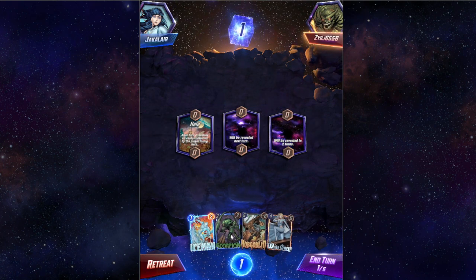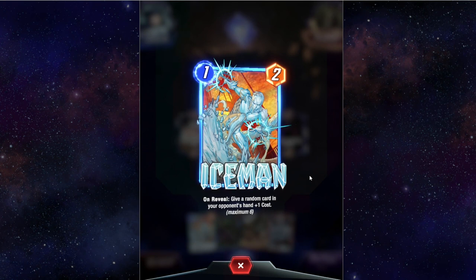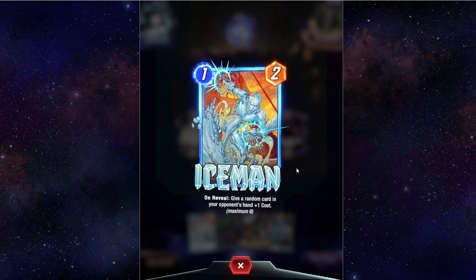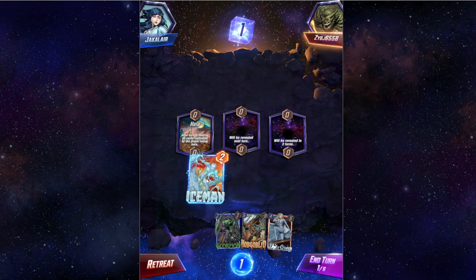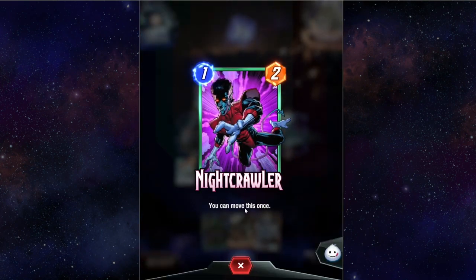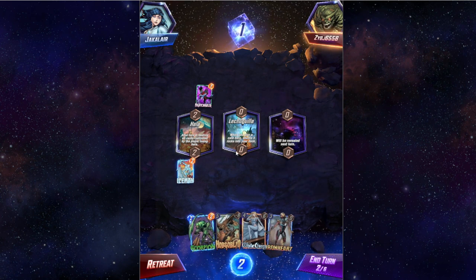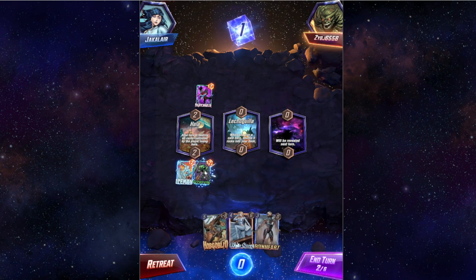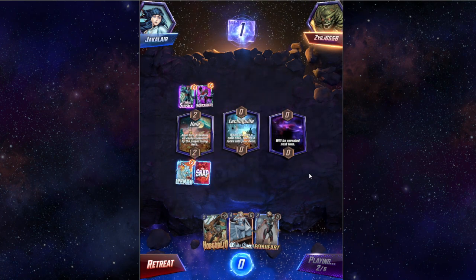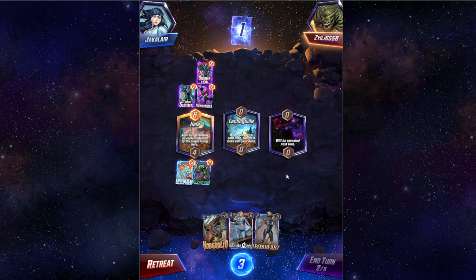I've got a mix of card types in here. After turn four, destroy all cards controlled by the losing player here. Iceman gives a random card in your opponent's hand plus one cost. Nightcrawler can move once — you can move Nightcrawler wherever you want. When you play a card, shuffle three rocks into your deck. Rocks are one-cost zero-attack cards. Mr. Sinister clones himself, which is cool.